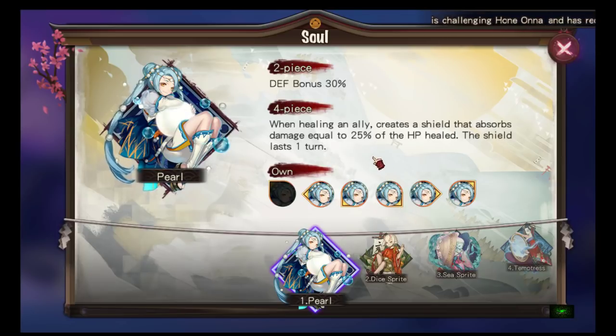Before we start, disclaimer: this is not a soul guide. I'm just going to talk about the two-piece and four-piece effects of each soul and whether I think it should be used or whether it's popular. It's debatable — what I say might not be entirely true. You can comment down below if I make any mistakes. So yeah, first one: Pearl.